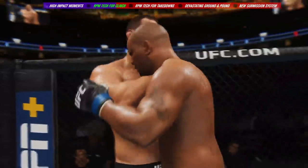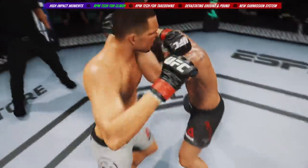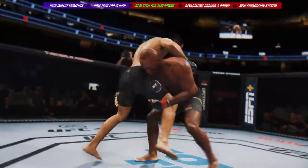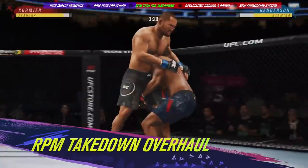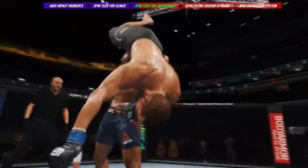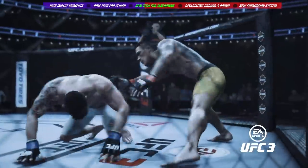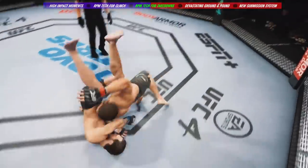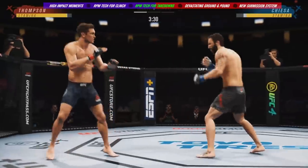Now the clinch is the closest range of stand-up gameplay, and you can enter and exit with more intuitive controls. This opens up the ability to drive your opponent to the cage, throw strikes with more freedom, and seamlessly execute a variety of trips, throws, and takedowns. Further leveraging the power of RPM tech, we've added more variety, fluidity, and impact to our takedown mechanics. Unlike UFC 3, where the result of a takedown attempt was decided in an instant, we've integrated locomotion into takedown offense and defense, allowing you to drive your opponent towards the cage for the finish or use footwork to deny their takedown attempts.